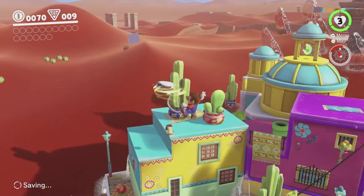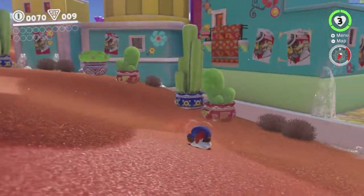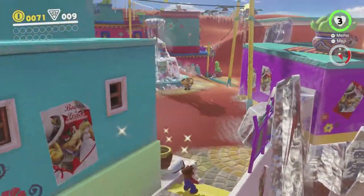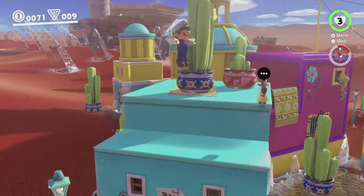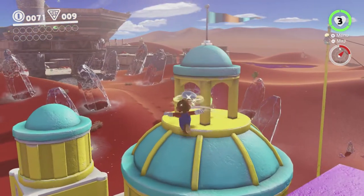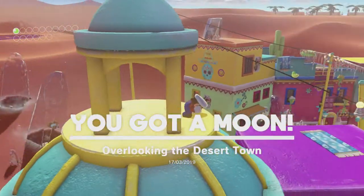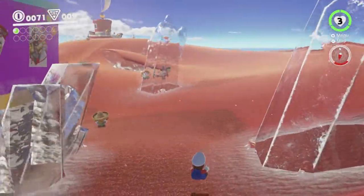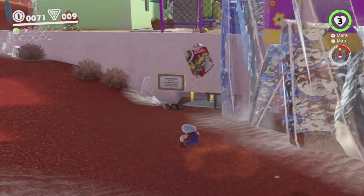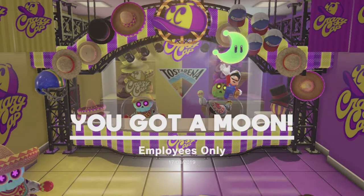I know there's a particular route people use in the Any% run, but I don't really know what it is, so I may be getting the same moons or I might not. There's a moon up here which I'm trying to get to while clumsily controlling the game because I'm permanently crouching. That's our first moon. We need 16 here, which is quite a sum, but it is entirely doable. The next one is down here — you can actually do this one before the Snow Kingdom. Easy peasy. So that's 2 out of 16.